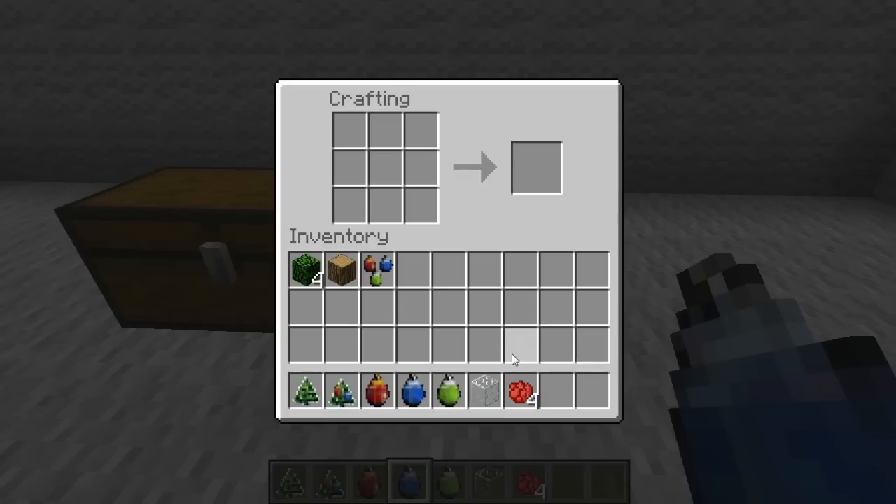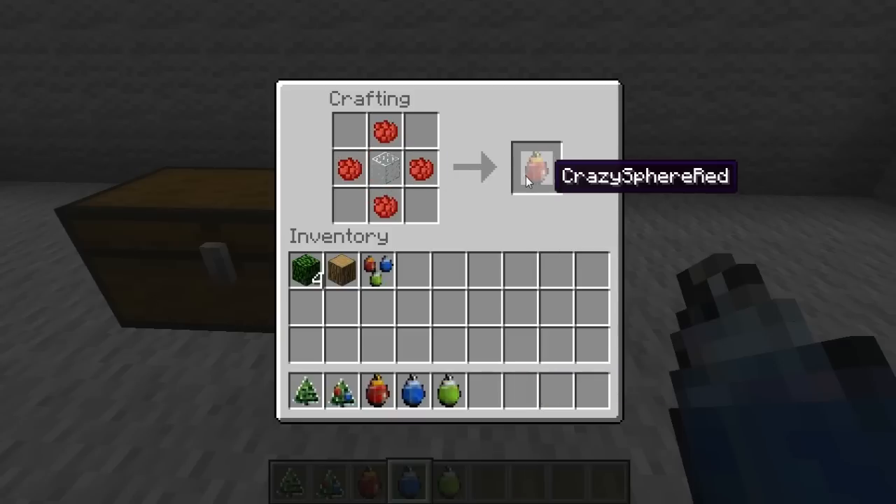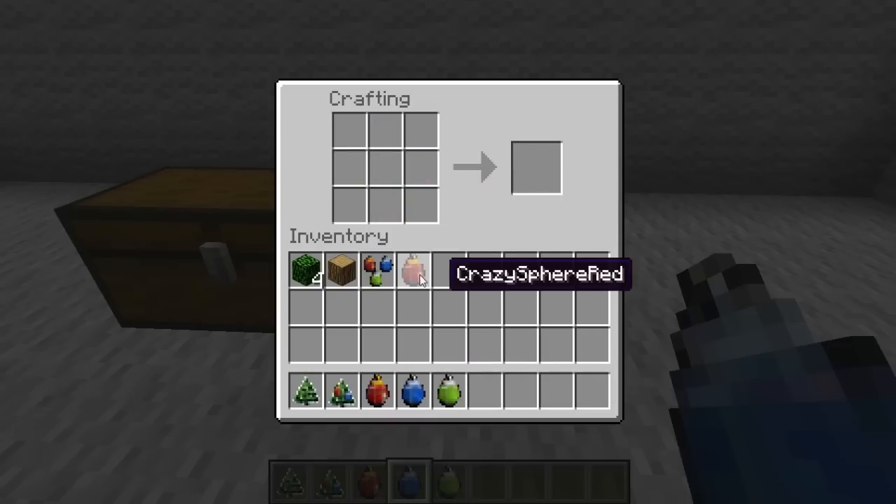I don't know what it is, there's no name, so I'll just call it the Thing Mahooja — the Bobber. And then, in order to make an ornament, there's only red, green, and blue right now. Red dye makes the red one, blue dye makes the blue, and green, et cetera. You know what I mean.